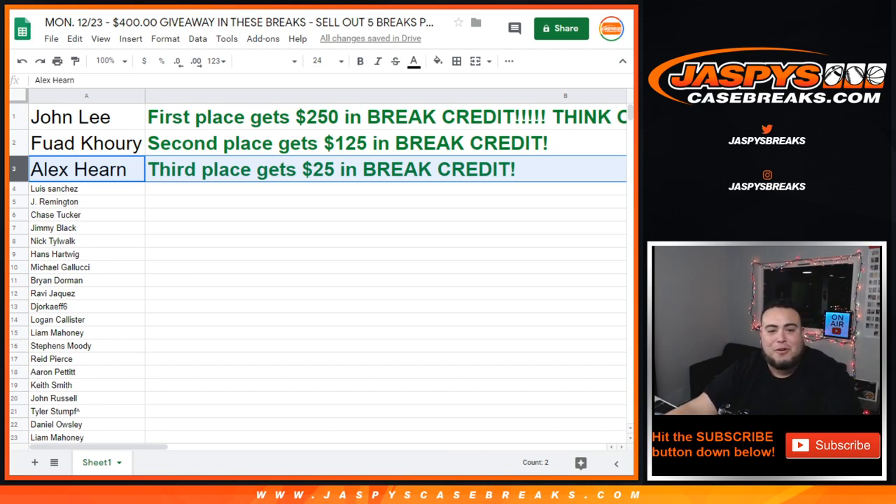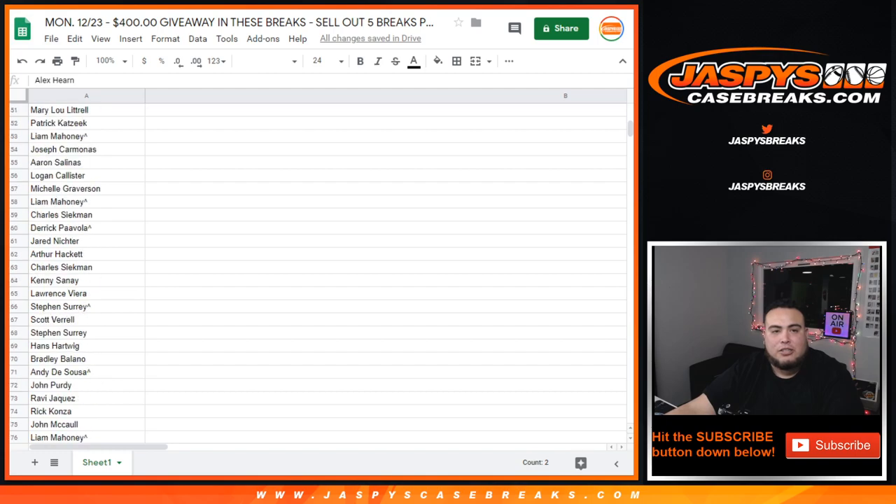Donna's Optic Pikachu number four — bought the Texans. There you go, John — congratulations. And Fawled, you got $125 — congratulations. And Alex, $25 will be sent out to you. Appreciate you guys — JaxBeatsCaseBreaks.com. Have a great night.